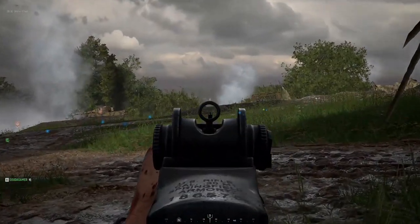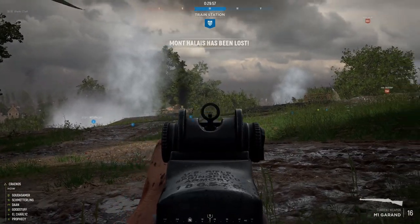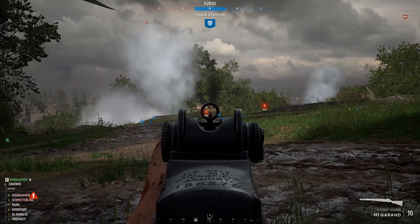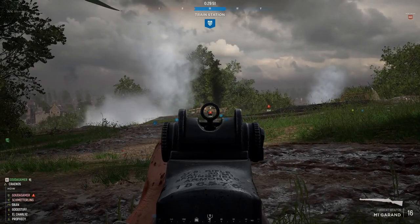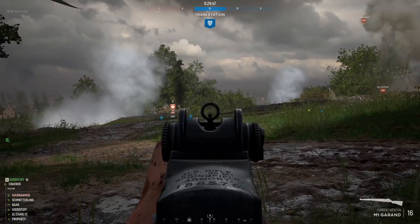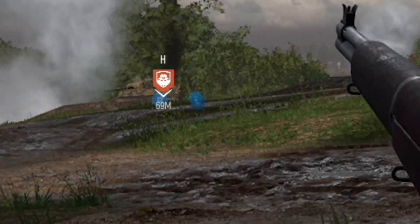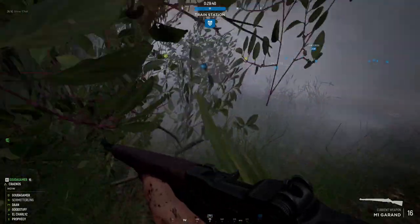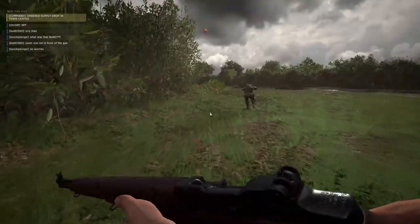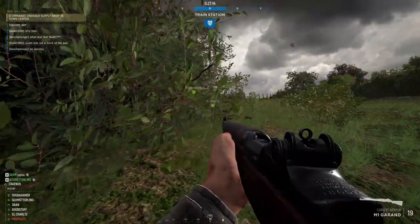They're actually in the strongpoint. We've got a Tiger — we have to take it out. Can you engage? I don't have ammo anymore. The enemy Tiger pushed us back. You guys dead? I'm alive — thank you very much.